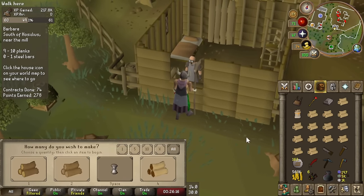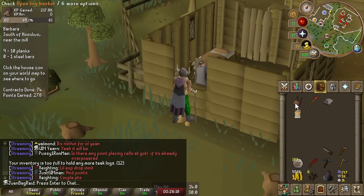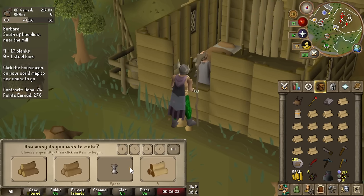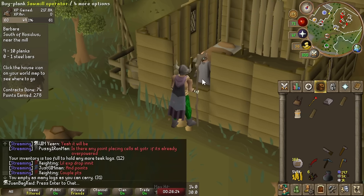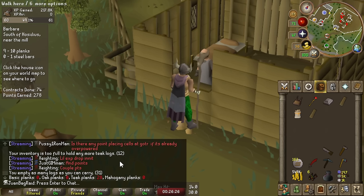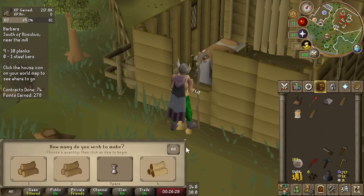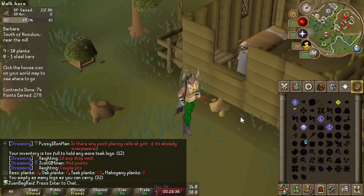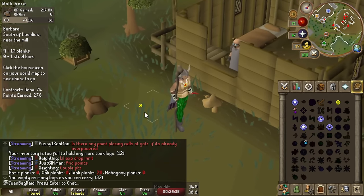So this is how it's going to work. You saw that — I planked, and then the logs instantly disappeared. That's because it went into the plank sack. If I check it, it holds 28. So that's really freaking awesome. That way we can just plank everything at once, and there will be no tasks that I can't do in one trip.